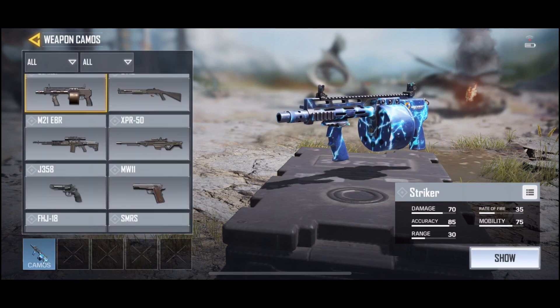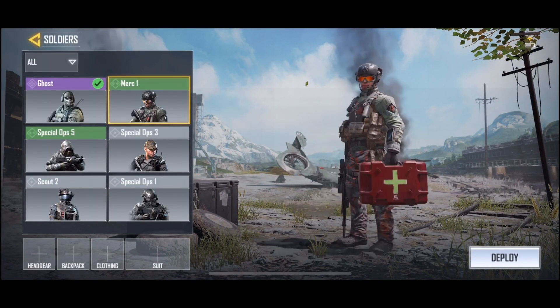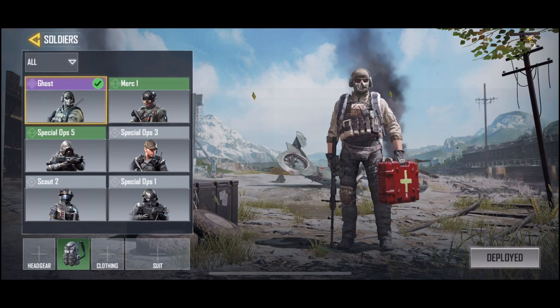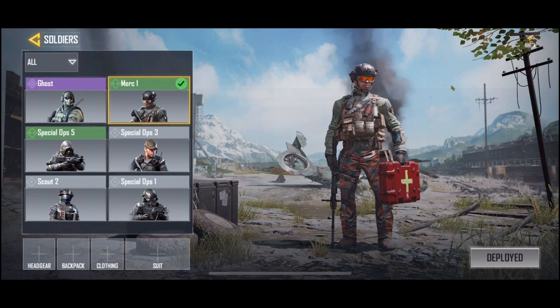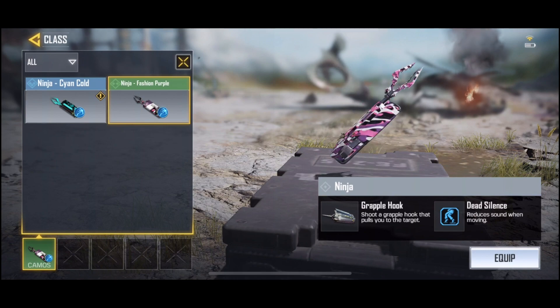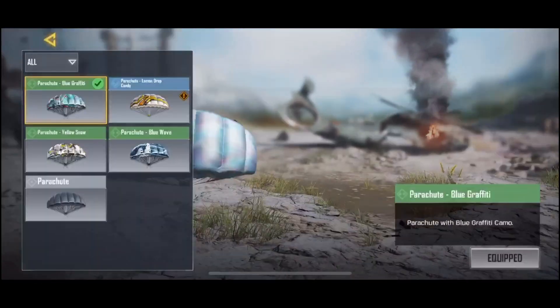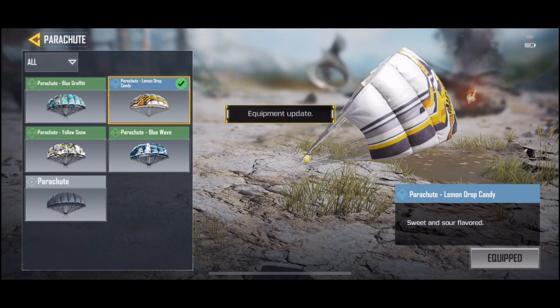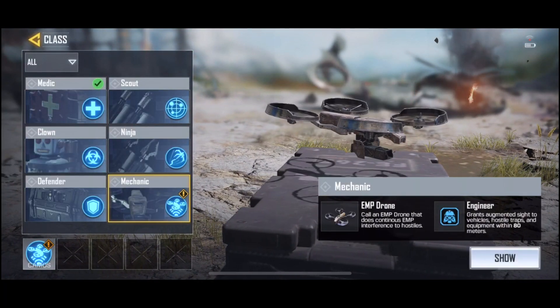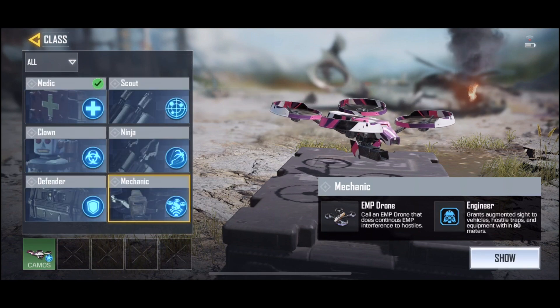There we go — I guess that's the only one for now. We got our new operator — look at this dude! I want to use him just because he's new, but I like Ghost because it's kind of more rare, although all you have to do is buy the battle pass to get him. They added camos for these special ability things — throw a skin on everything and sell it, why not? We'll also equip the new parachute and the drone camo.